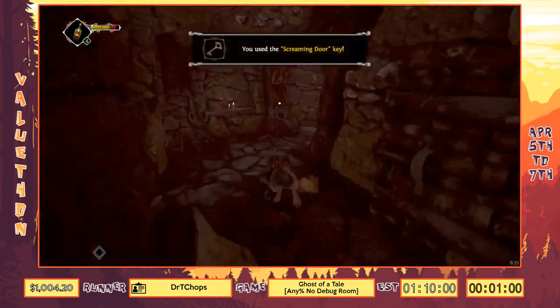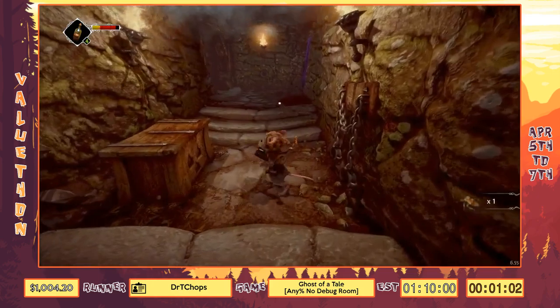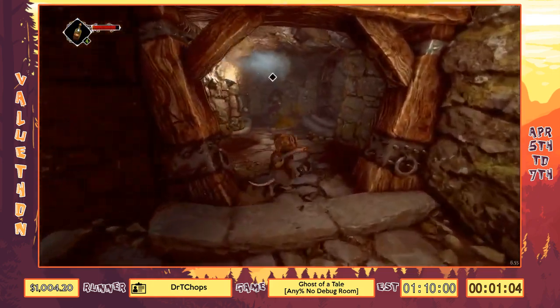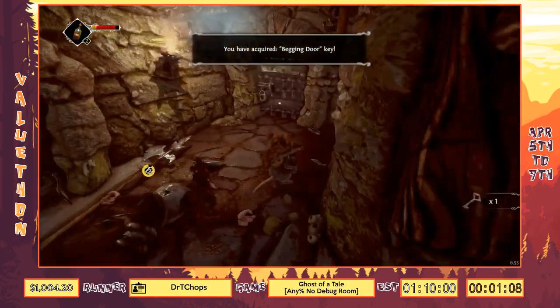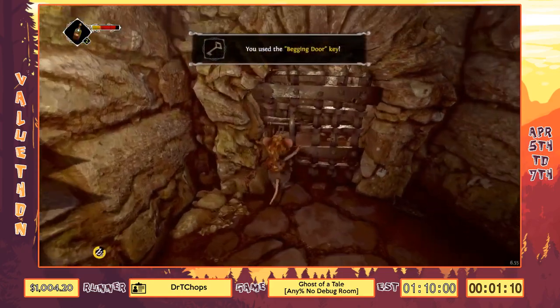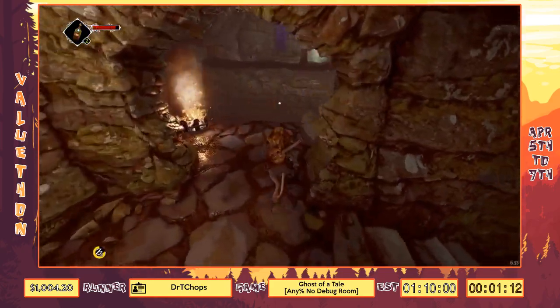The first step is to actually bust out of jail. I picked up a bunch of bottles — bottles are useful because I can knock out guards and also knock down items. Guards are real dumb so we don't really have to worry about them too much.